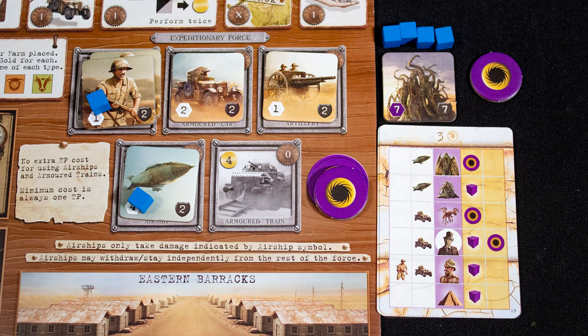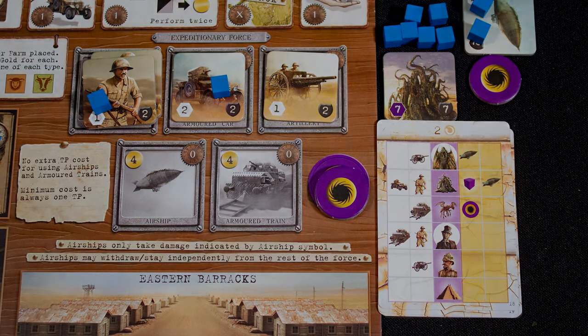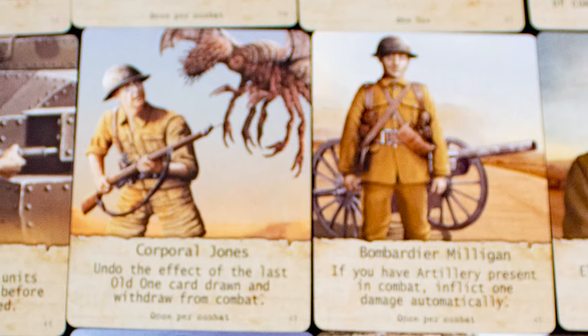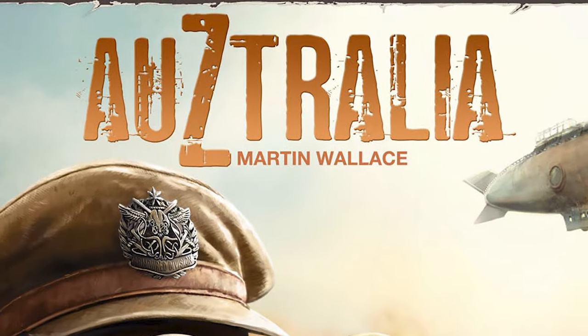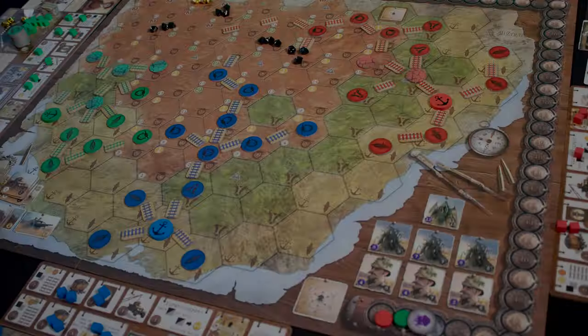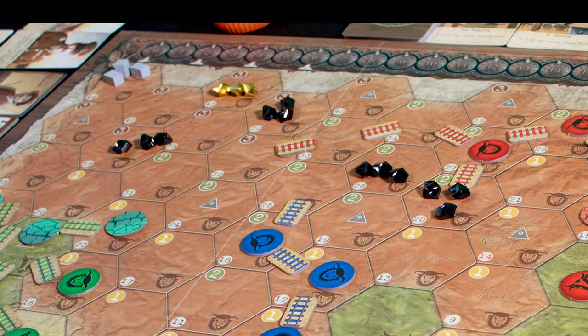The best thing about this game is the combat card system — it can get really tense, especially in long battles where injuries and sanity loss are mounting. However, for a game about Australia it is incredibly English, with nods to classic British icons, and it can't seem to shake off the idea of Australia as terra nullius, despite the inclusion of some Indigenous Australians. In some games you might wipe the monsters out, leading to an anti-climactic ending.